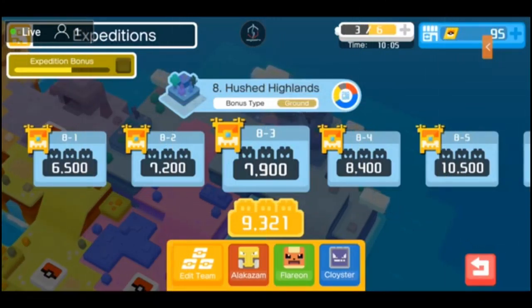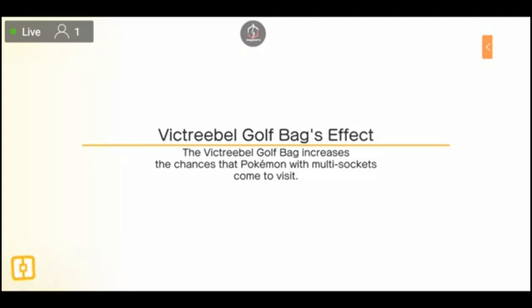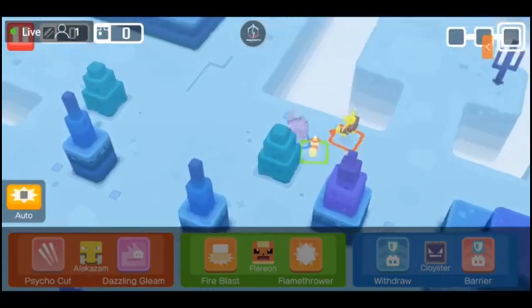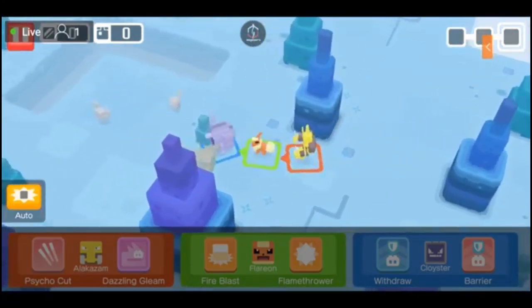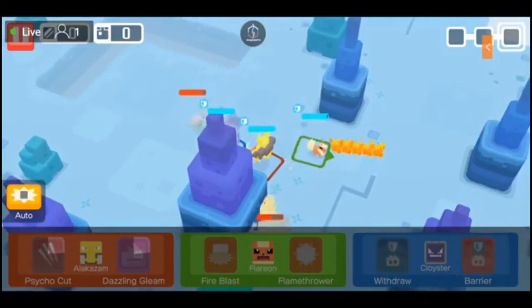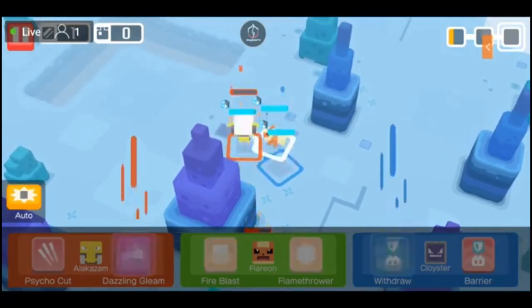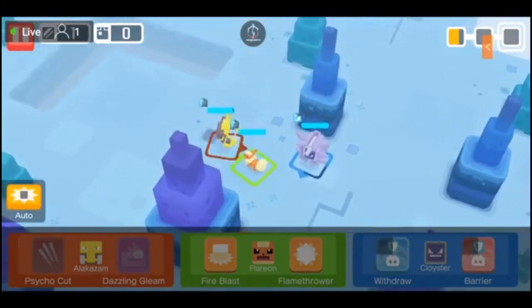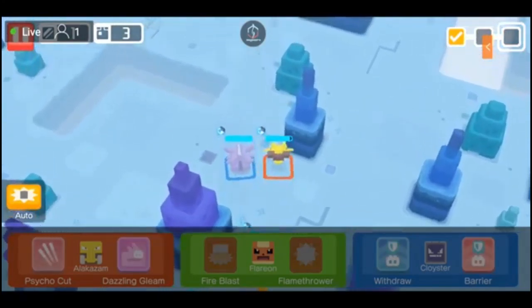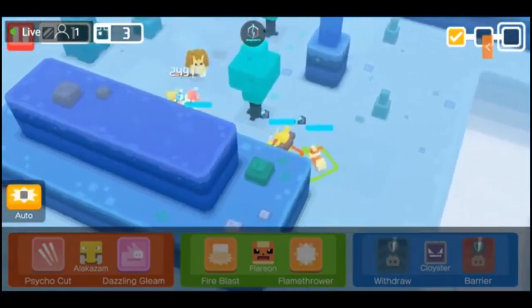Expedition 8 Level 3, team total of 7900 but mine is at 9321 at the moment - should be able to accomplish this on auto. For those of you tuning in, yes I understand my Cloyster has Withdraw and Barrier, and I know there's no benefit of having both - I will be removing one pretty soon. Once I get another Pokemon, hopefully a Water type. Kind of want Ice Beam, or Supersonic - Supersonic would actually be really lit in this game. I hate Supersonic in actual Pokemon but in Pokemon Quest having CC capabilities is next level because it actually works.